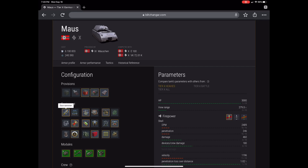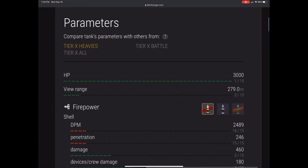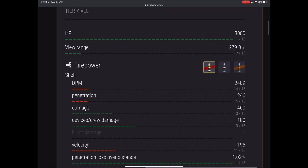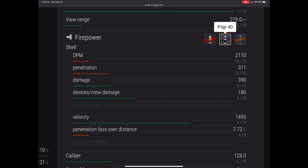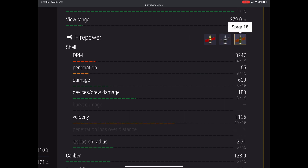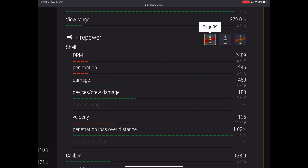Its hit points: 3000. View range: 279, which is quite good for a heavy. DPM is 2489 — that's not good. It's 2110 with APCR and 3247 with HE. I like to run a gun rammer on this; I figured I can use APCR to pen.